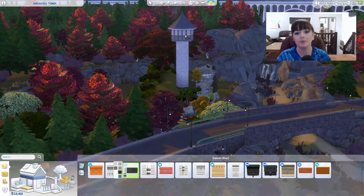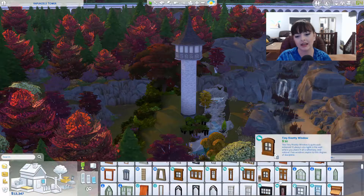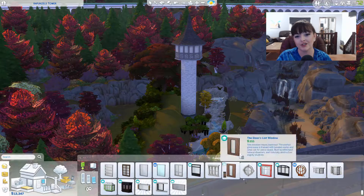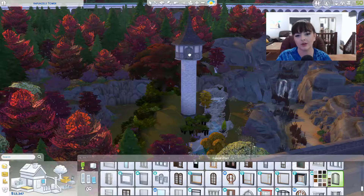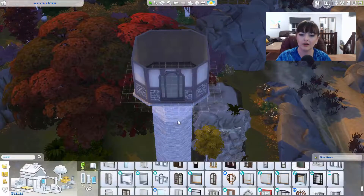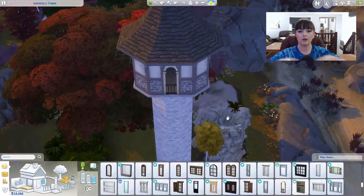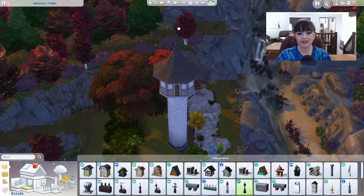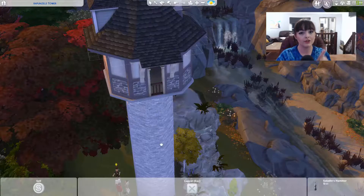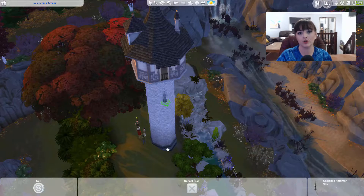I tried really hard with the outside to get it as close to the original as I could. There are a few bits that weren't possible — if I had made the original structure a lot bigger it would have worked fine, but I didn't. Also you can only go four levels up in Sims 4 now. I'm telling you, on The Sims 3 I don't think there was a limit. Why is there one on The Sims 4?